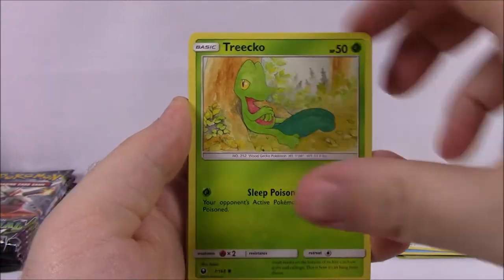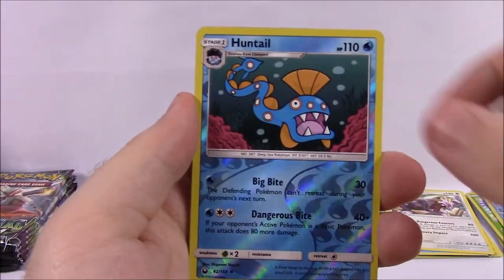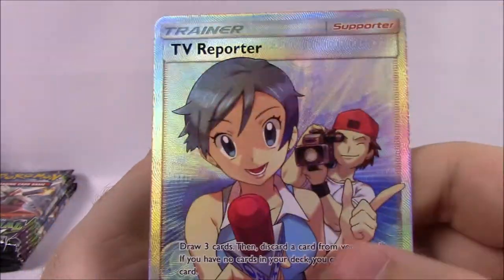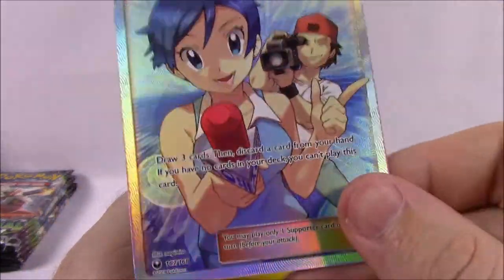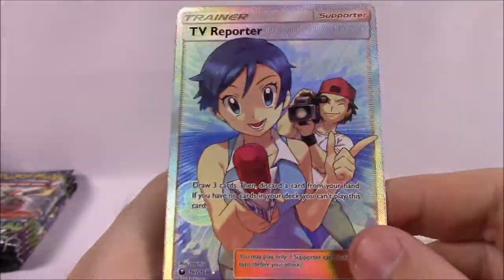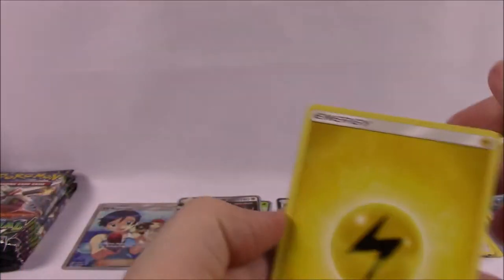Next up we've got Feebas, Wingull, Trico, Voltorb, Sneasel, Huntail as a Reverse Holo, and there we've got a Full Art trainer card — TV Reporter. Kind of probably a boring one, but I still love the Full Art trainer cards so much — they're always my favorite cards out of the set. So that is awesome, we'll go ahead and sit that one up there in the corner.